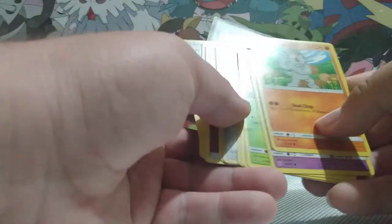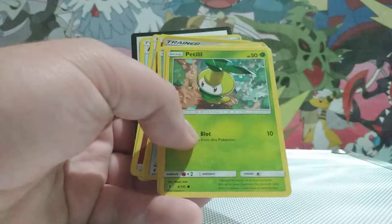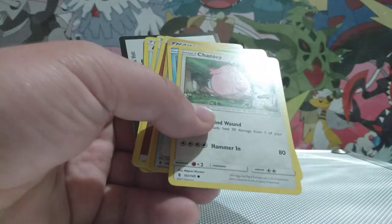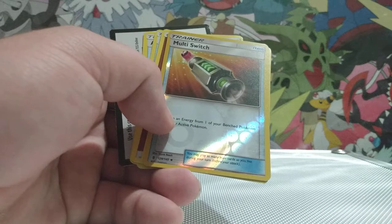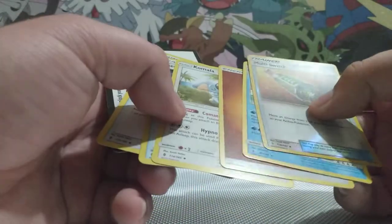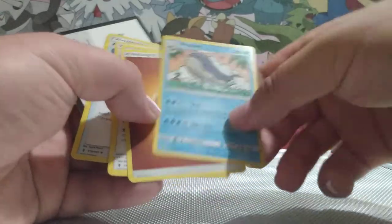We've got a Machop, a Trubbish, a Trasharmo, and a Petilil — I may be pronouncing that wrong — and a Chansey, an Alolan Vulpix, cool, and a Multi-Switch. Let's see what the Rarer is. The Rarer is a Wailord, and this is Reverse Holo Multi-Switch, so that's cool.